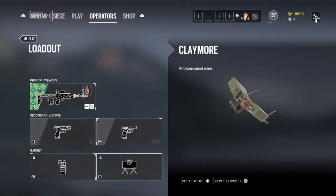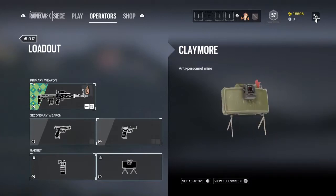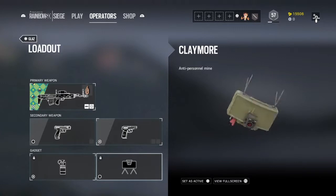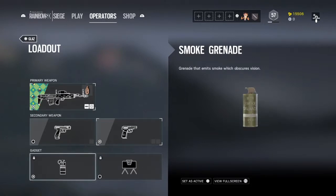Now we have something new to the game — Claymores. Before this came out, Glass had breaching charges, which were very useful. But they took that out and put Claymores instead. I hate Claymores, they're so useless — they can really see the red line. If they removed the red line and made it less bright, I'd be okay with it. But it's pointless, I don't use it. What you need is the smoke grenade.